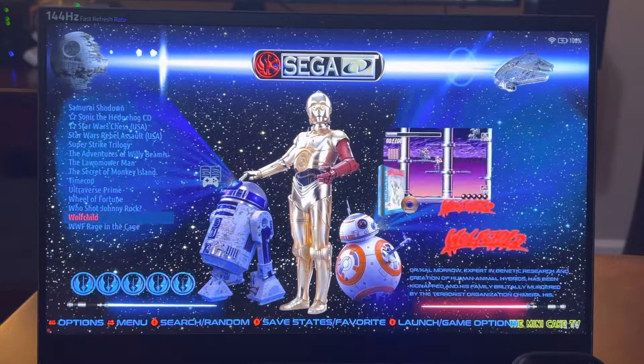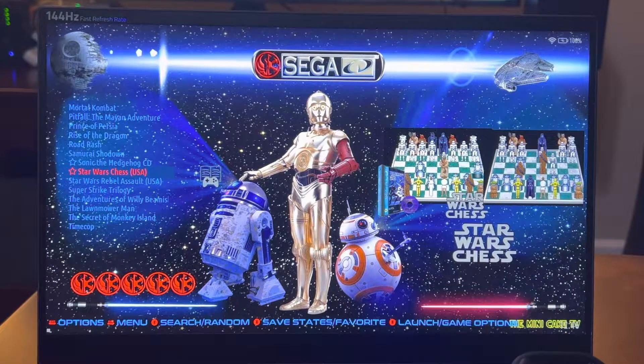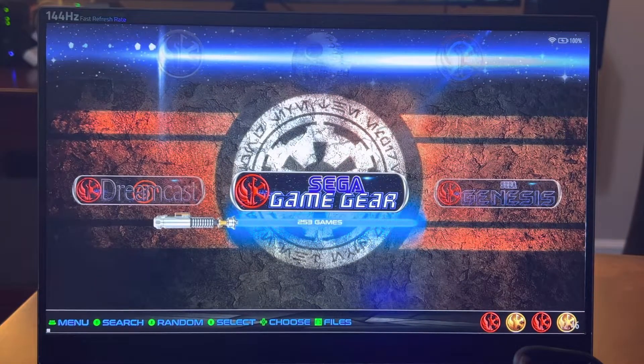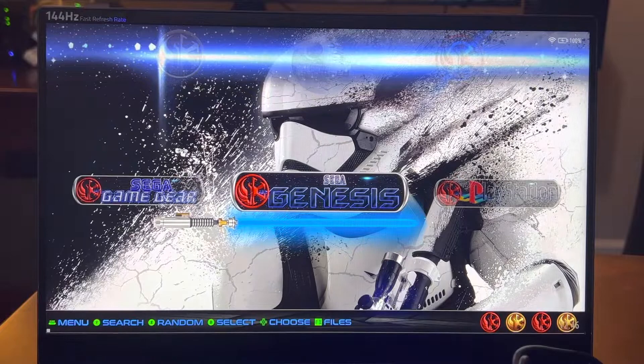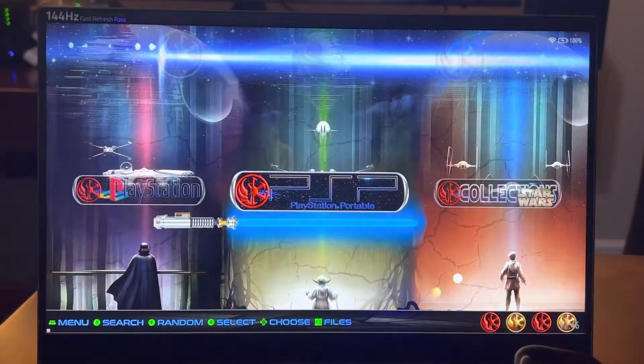Sega CD — my favorite chess game, Star Wars Chess. If you guys haven't played it yet, check this one out, it's awesome. Dreamcast: 66. Game Gear — I think it's probably the full collection. Genesis: 75. PlayStation: just 63 but decent games. PSP: 16 — not a big collection, but there's some in there.